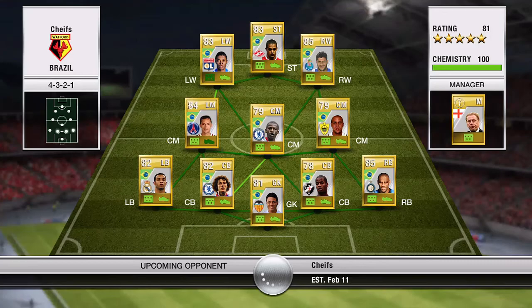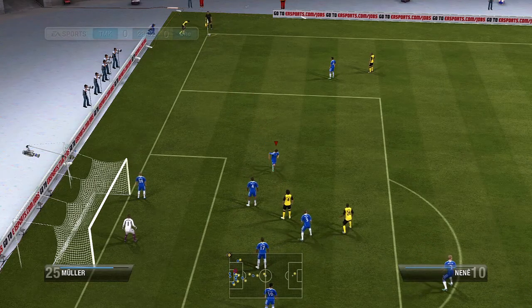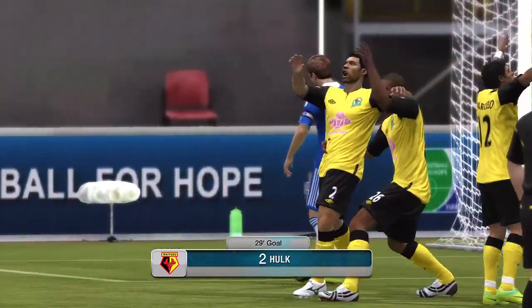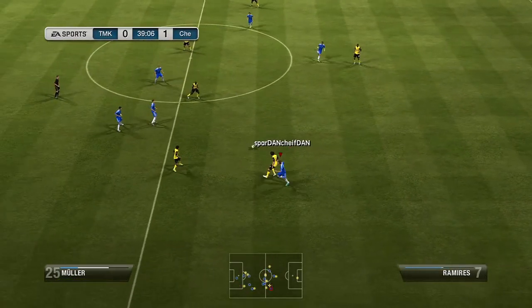I'll show you a little clip of my match coins, and right here I'm playing against a Barclays League team. He's got David Luiz Ramirez — can't really see all his players, but he's got a pretty good Barclays League team. Like the last match, he's going to score on my horrible corner kick defense with a player named Hulk, and he scores in the 20th minute.